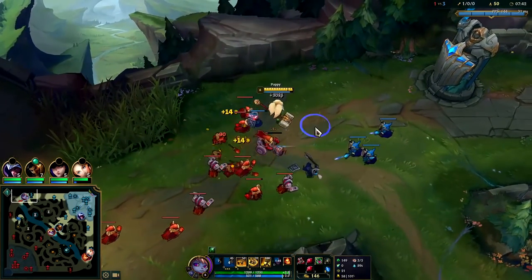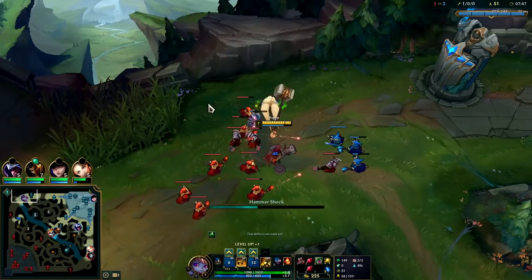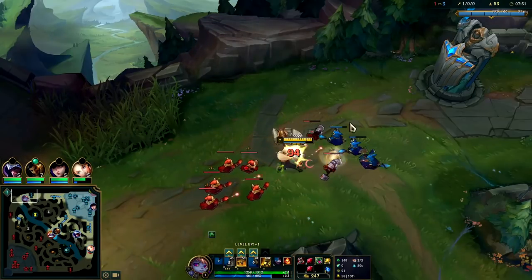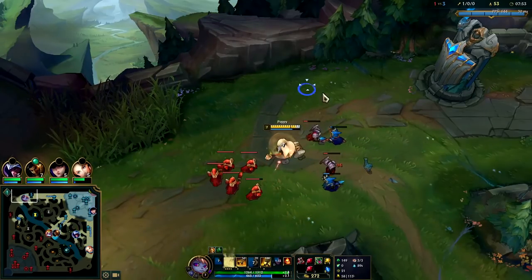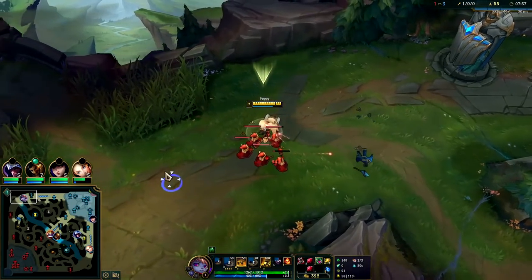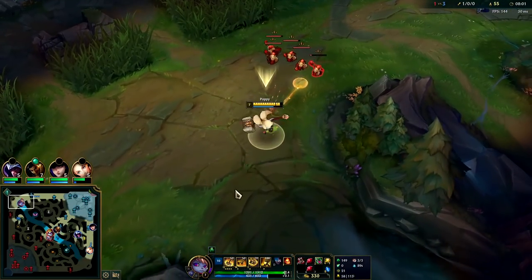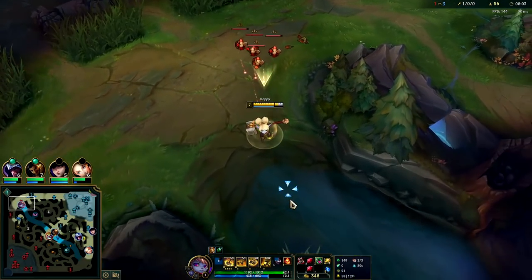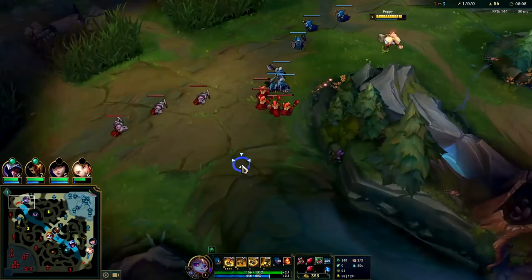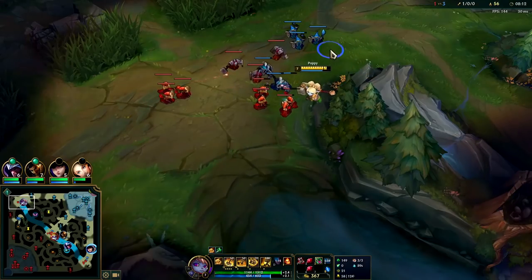I need to thin this out and set up a freeze. The enemy only needs four more minions than you have to break a freeze, and right now they have a lot more than four. We'll do our best to last hit - it's going to cost us some mana to hold this. What we want to do is pull them back, keep dragging them back and give ourselves some room to breathe. You don't want it too close under your turret - you want it about right here.